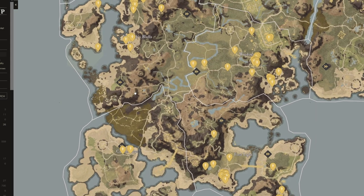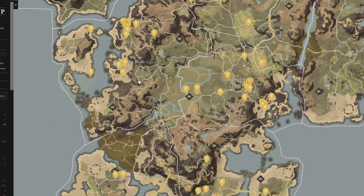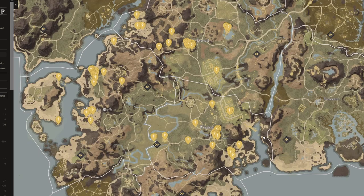Hey everyone, it's your buddy Graphic back with another video. Today I want to talk about the four starting zones and which ones I prefer to start in. Obviously this is all RNG based — when you jump into the game they don't have a selector, so you can't choose which starting zone you want. However, I do want to talk about it because there are a lot of different people discussing the pros and cons of each. We have Monarch's Bluffs, Windsward, First Light, and Everfall. Let's jump straight into it.